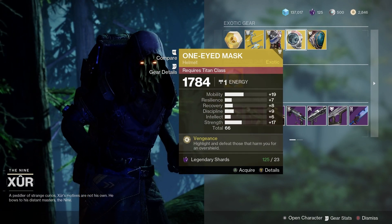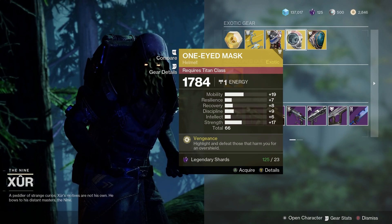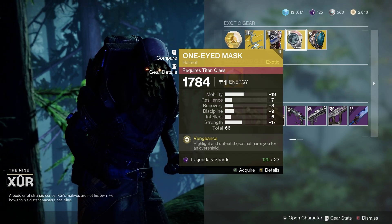For the Titans we've got the One-Eyed Mask. 66 roll overall. Good mobility, good strength. Pretty even stats. 66 is pretty nice for an overall roll.